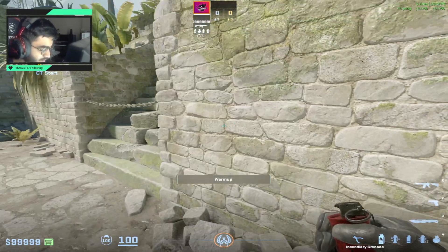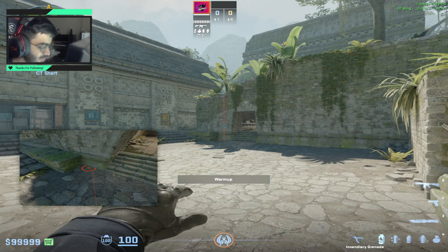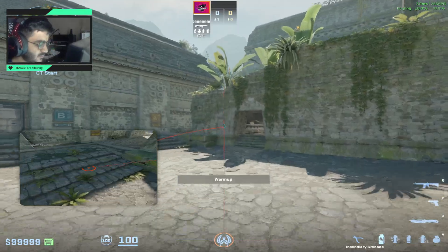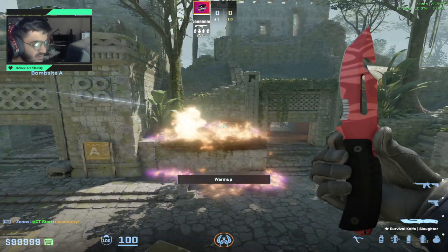For the lineup, you're gonna get in this corner, aim at this spot on the wall, then take three steps forward and do a jump throw. And that is a Molotov for the boost on Ancient A site.